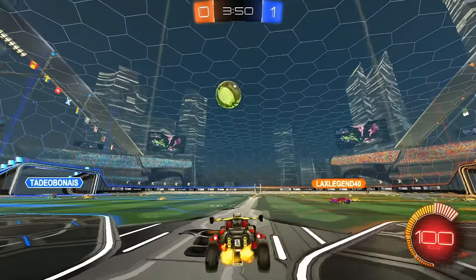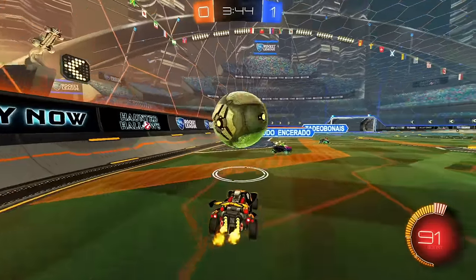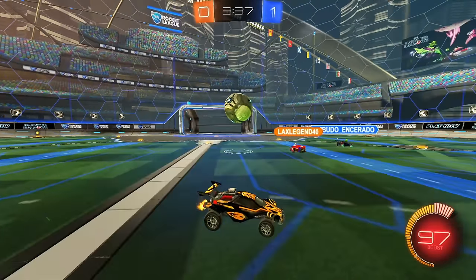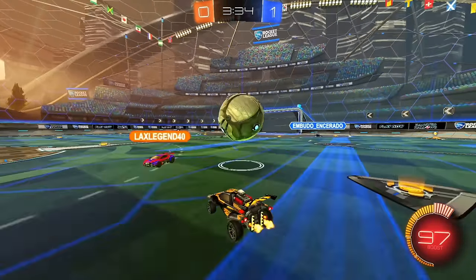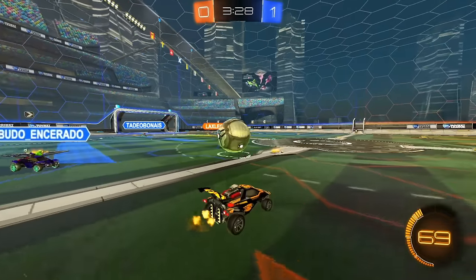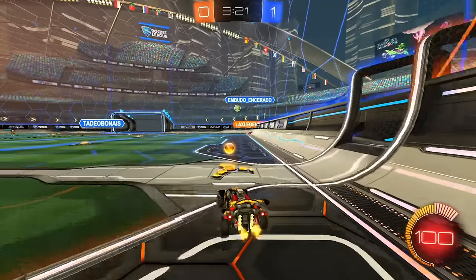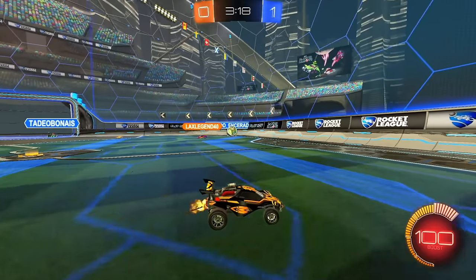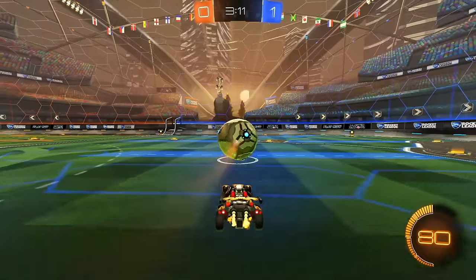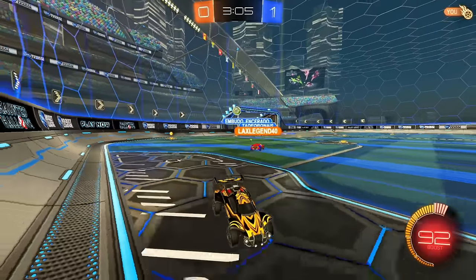I'll get ready for the touch off the wall and pop it into mid. My teammate wants to get involved, so I'm driving in front and he does miss the ball. I chip it around the teammate — close! It's a good touch. I'm letting him hit the ball since it's closer to him, then I pop it again. This guy is looking more like a proper Bronze player. I'll stay with the ball and drive around — nice.